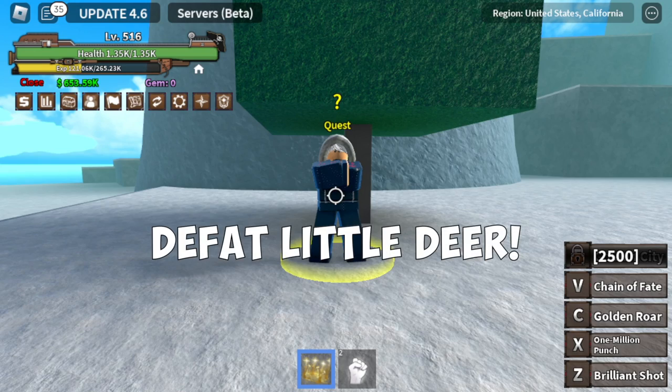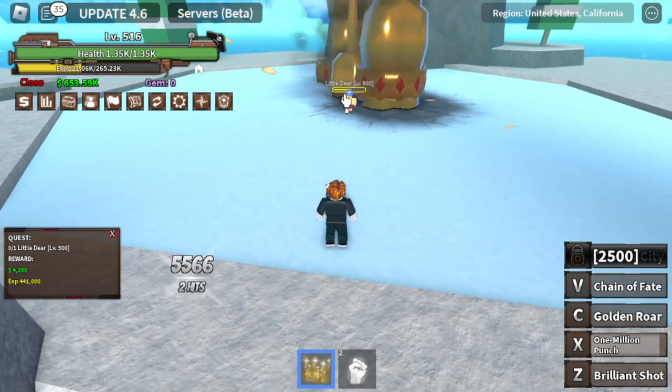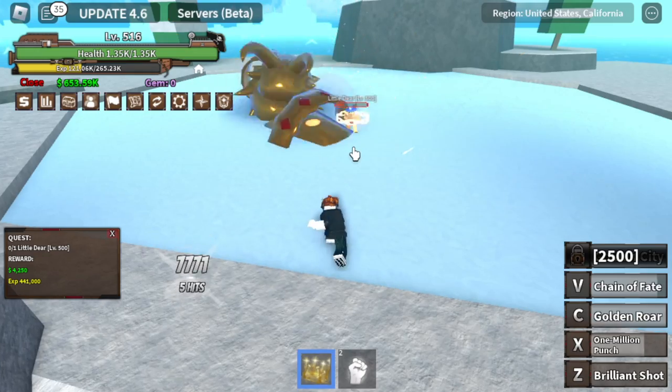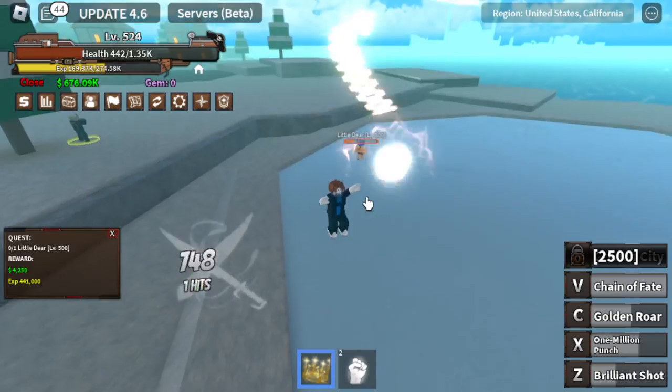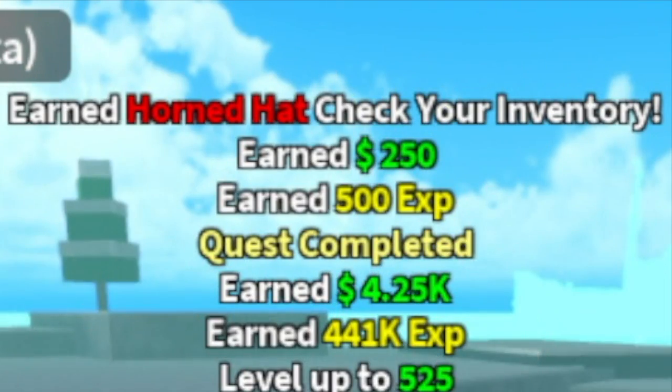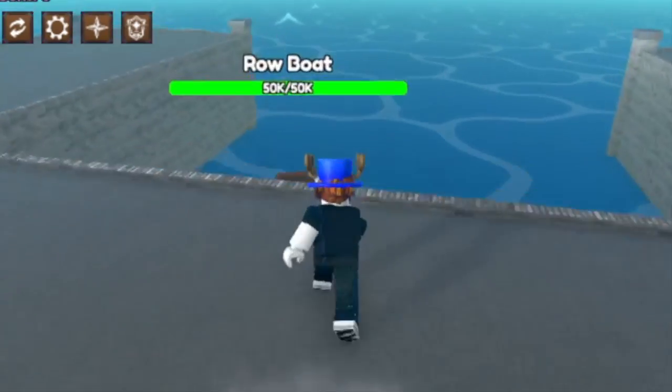At level 500, you can start defeating the little deer — same island. We have four skills: three skills to burst it. Leveling up is not a problem. Special mention to the item you will get here — the horned hat. We're going to wear this one because this is the one worn by Chopper.